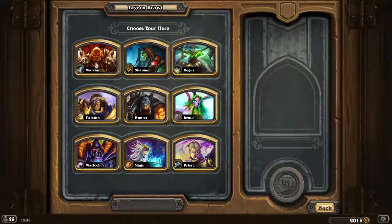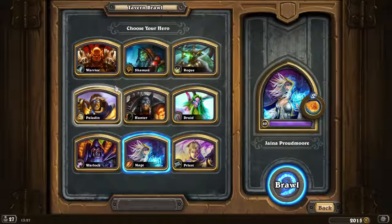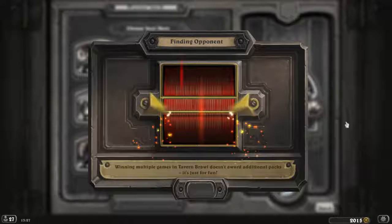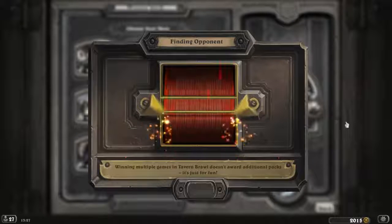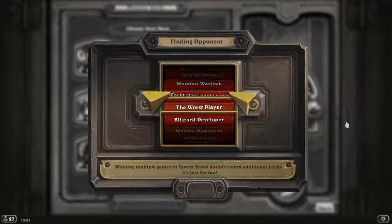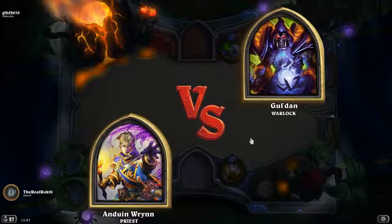They really want you to use Un'Goro — it's probably gonna be elemental based. Let's do Rogue... actually let me go back, maybe Mage... no, let's do Priest. Priest elemental. Un'Goro is all about elementals and cards that can adapt, and these one-cost spells which are quests. So: quests, elementals, and the third thing was adapt.